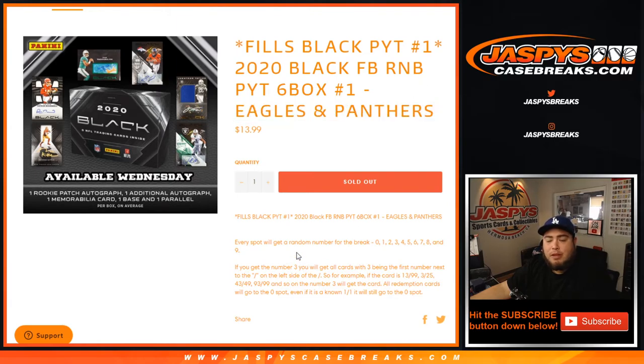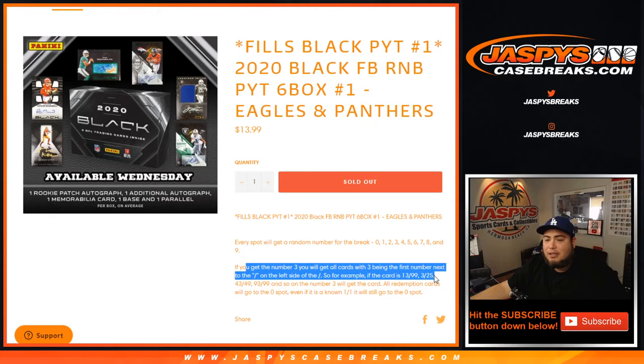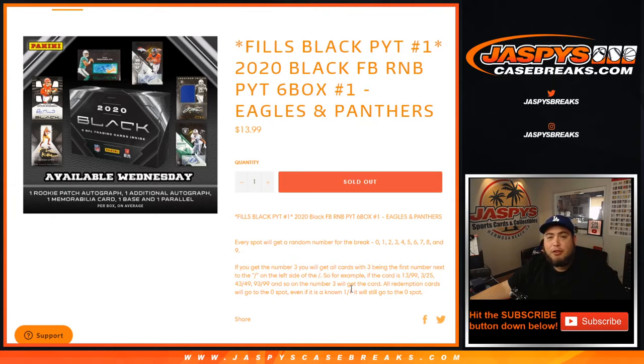The way this works: you get a random number from zero through nine with every spot. As an example, if you get randomized number three, you will get all cards with three being the first number next to the dash on the left side of the serial number dash. So for example, if we pull a hit for the Eagles or Panthers that is 13 out of 99, that'll go to the number three block — three out of 25, 43 out of 49, and 93 out of 99 will still go to number three.